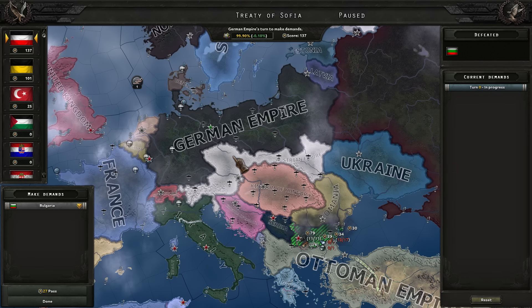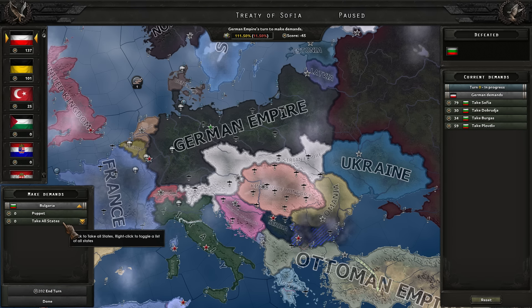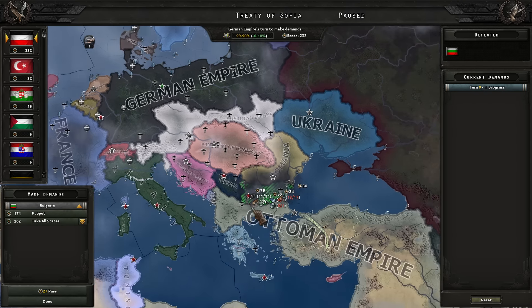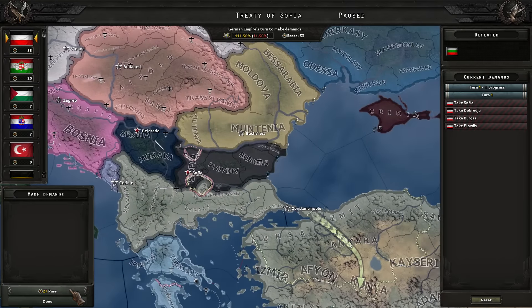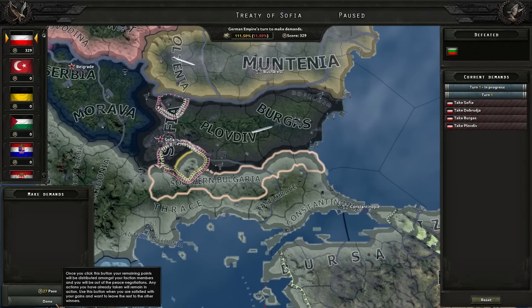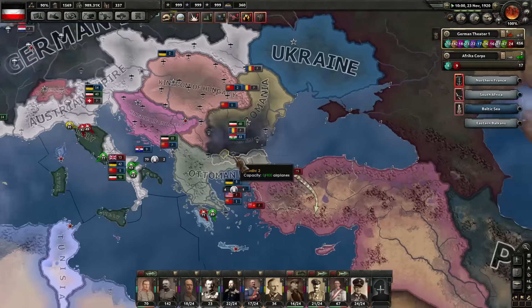Free civilian factories. Let's see if I can take Sofia — we don't have enough points to do that right now, so let's pass. Take all states. Pass, pass, pass. And I think we're actually done then. We took four states — so we hold Bulgaria now. That's good to see.